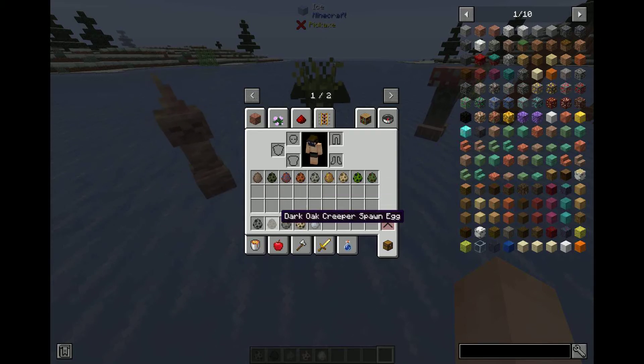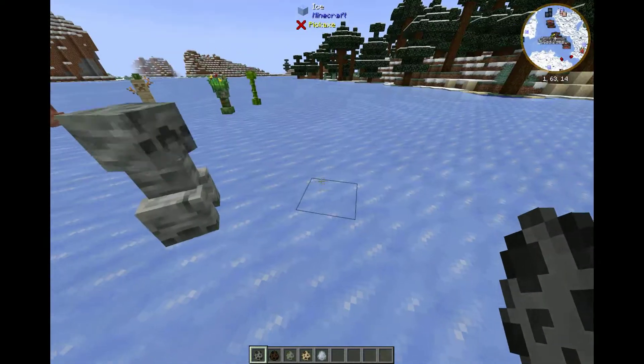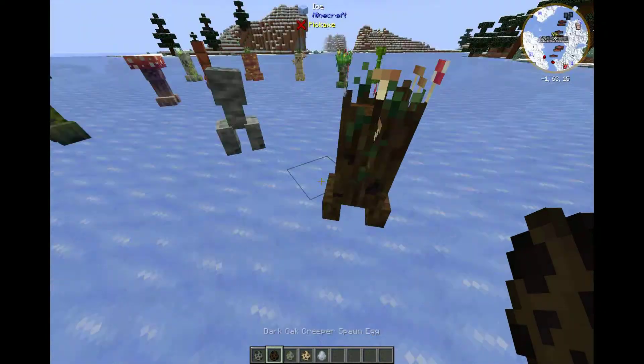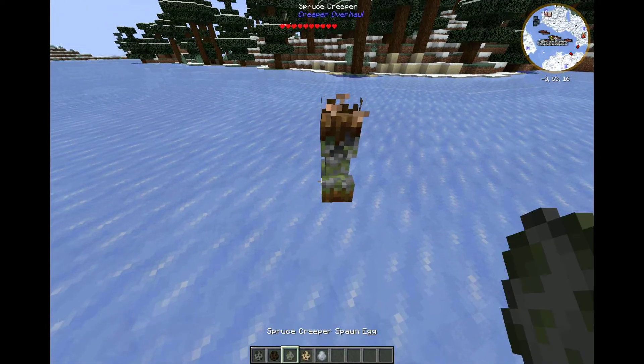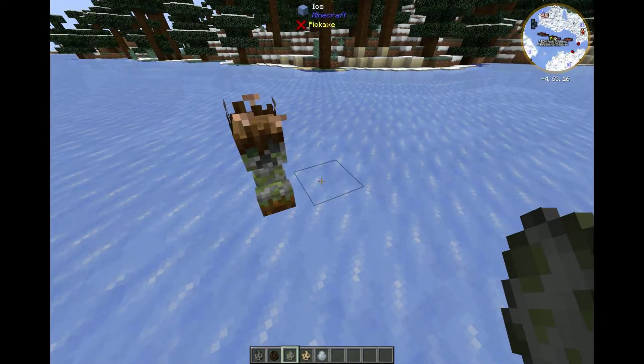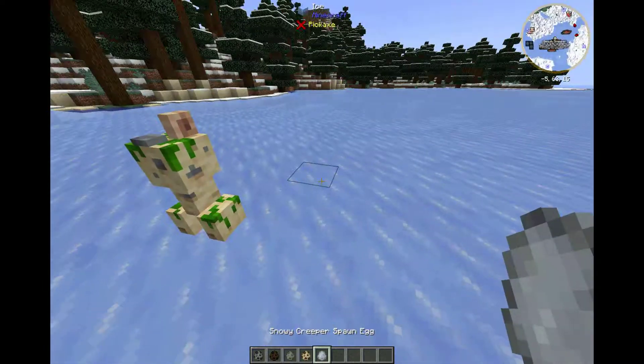Then we have the Cave Creeper, which will just spawn in caves normally. The Dark Oak Creeper — that's a creepy face. The Spruce Creeper — you are adorable. The Beach Creeper. And the Snowy Creeper.